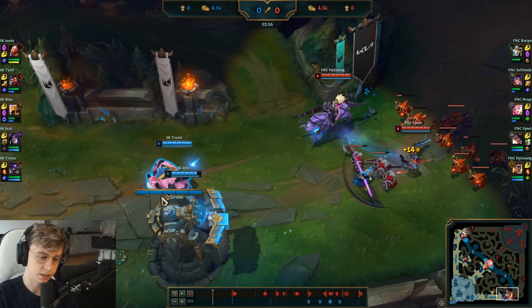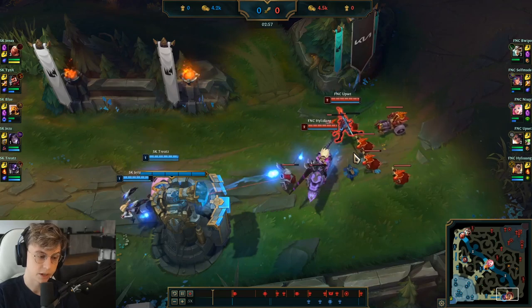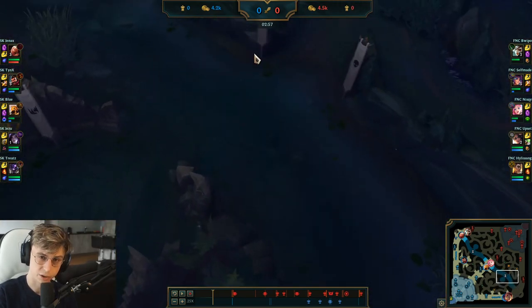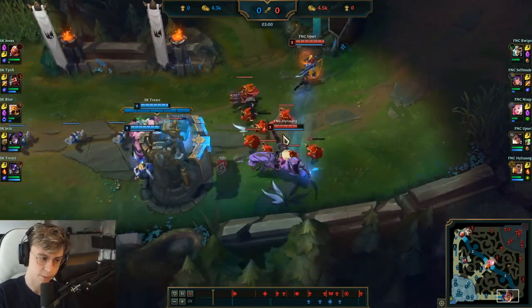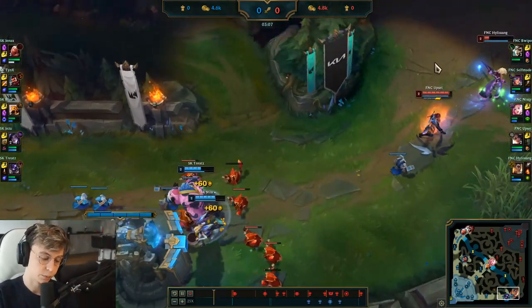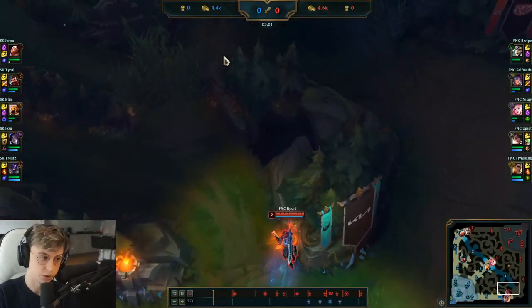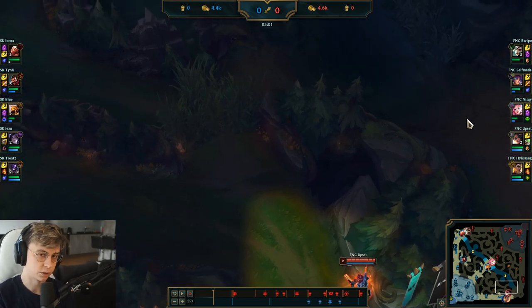If Fnatic's jungler was there and they TPd in, they could probably force SK away, but they don't have the resource right now. So what they should do is push in here. With this situation you can run up the river and get a ward in tri-bush, or you can go for a cheater recall. What Fnatic end up doing is a mistake — Hyllisang tries to step up, gets chunked and has to back and flash. What they could have done is crash the wave, run up toward tri-bush, get information on the enemy jungler, which helps Selfmade and gives your team more information to win the early game.